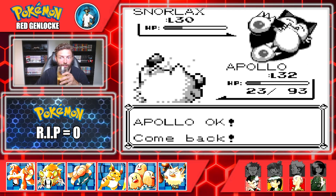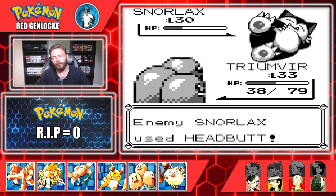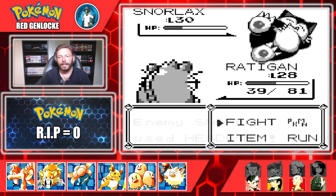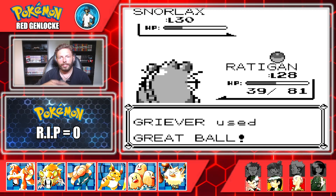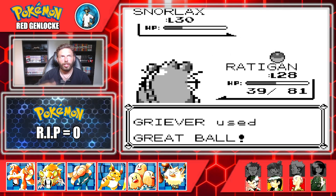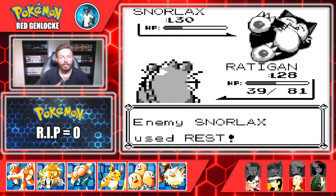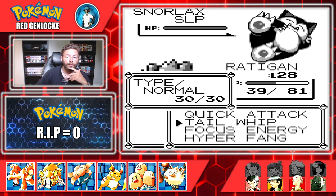This is a highlight reel so I'm not 100% sure who I switch into here. We bring in Dugtrio — Triumvir — but he can't survive more than one Headbutt so I'm not willing to sack him. Radigan jumps in, takes a Headbutt, and I decide to throw a Great Ball. Snorlax uses Amnesia instead of Rest, so I keep chucking Great Balls. My luck sort of pays off — it finally goes for Rest, so now I feel good about using Hyper Fang, but I'm still concerned a critical hit with the Leers could do too much damage.